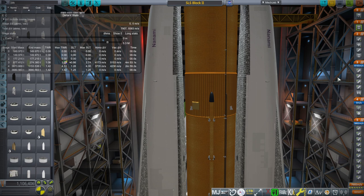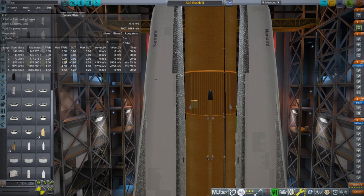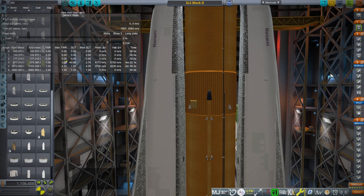Hello everyone, and welcome back to Realism Overhaul, Sam Miles' incredible space program 1.12. In this video, I present my version of Block 2 of NASA's Space Launch System. Yes, it is with the Orion carrier planes, because of course it is.